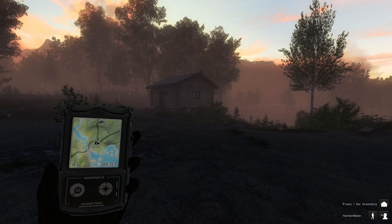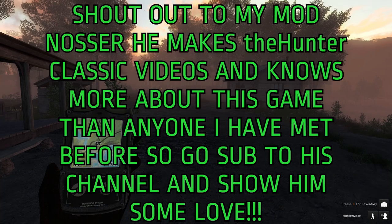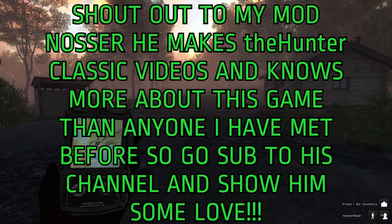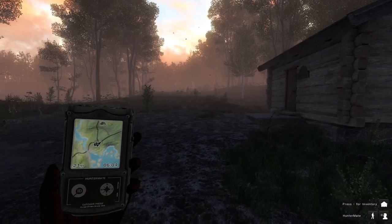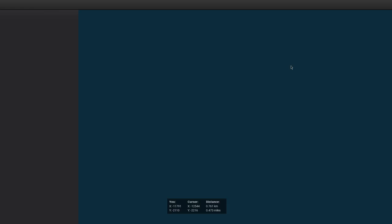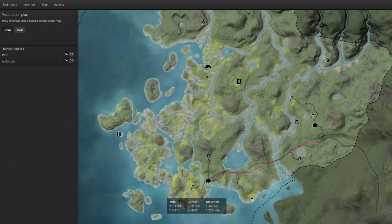Hello everybody. Today we are on the Hunter Classic, and this video was actually requested by one of my moderators on Twitch. He had saved up his channel points and used them to choose what my next hunt would be, and he chose Red Feather Falls, so that's what we're going to be hunting today. I think we're going to go for some whitetail first, take this route along the path, then fast travel up to a tent and walk around down this area.